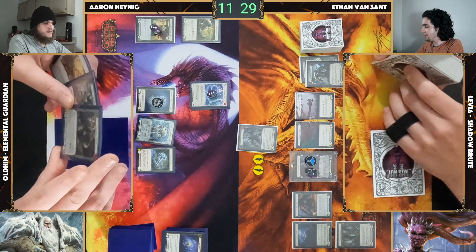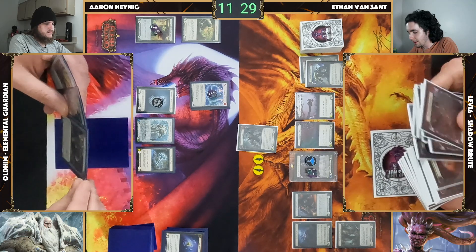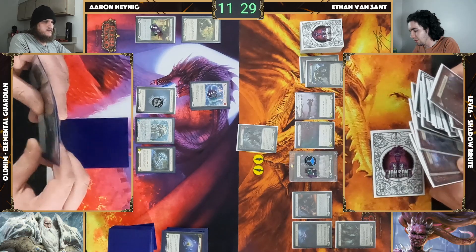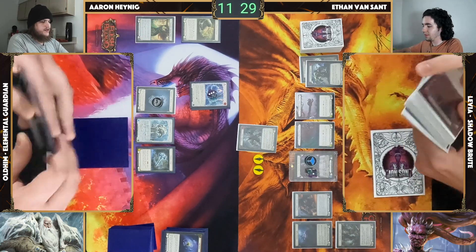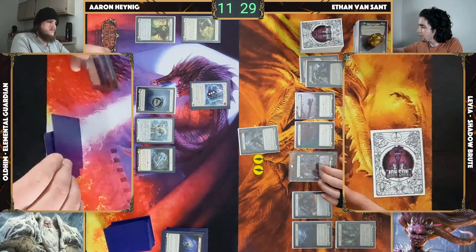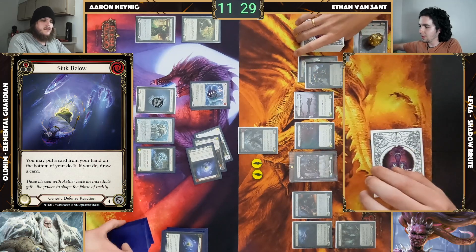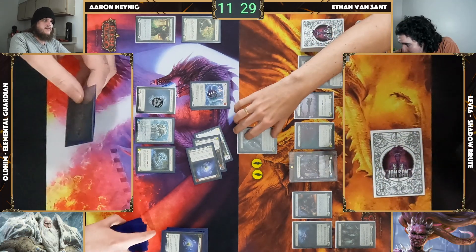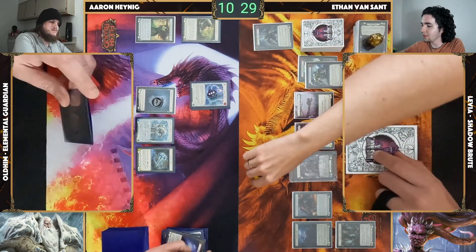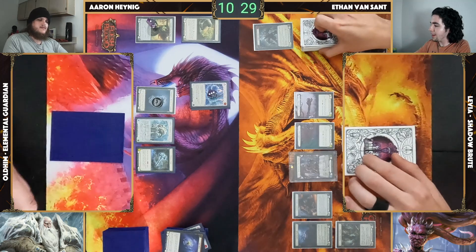That should be at 16 — one, two, three, four, five, six, seven, eight, nine, ten, eleven, twelve, thirteen, fourteen, fifteen, sixteen. I'll Tunic on Crown. Blocks — move to React. Sync — covers 11, taking one. I'll arsenal. My turn — Tunic to go, I'll simply arsenal and pass.